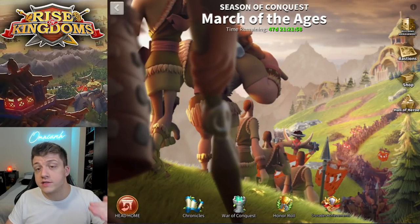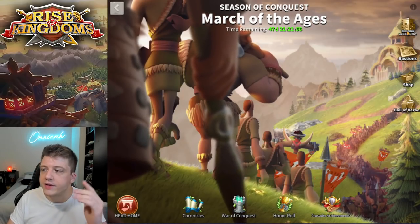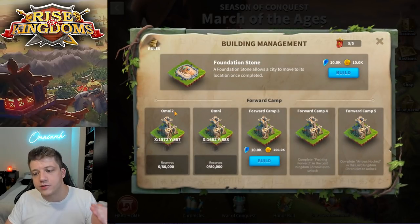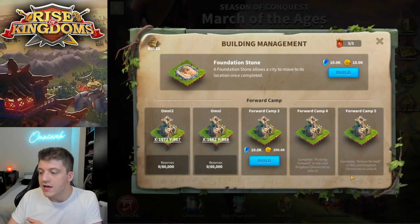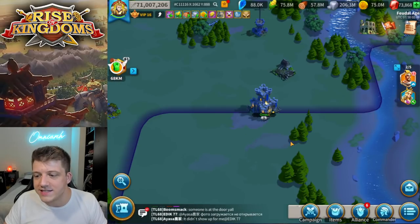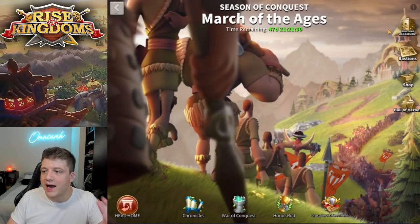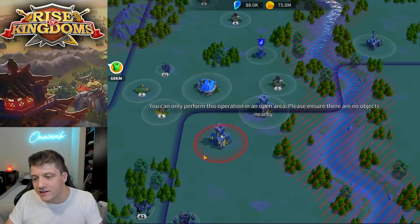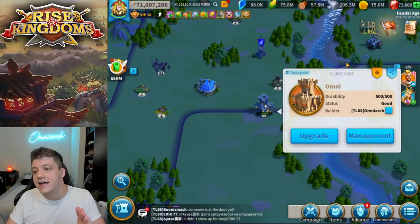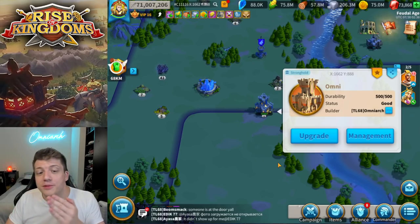If you go into the KvK screen, you can see in the top right corner you now have a building management display, and you can see I've got two forward camps so far. When you start the KvK you can have up to three forward camps, and then as you push the different chronicles you're going to unlock a fourth and fifth camp. When you go to build a forward camp you actually have the opportunity to name it. It costs 10,000 crystals and 200,000 gold — honestly a pretty steep cost — and it takes four hours to build.